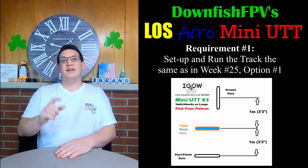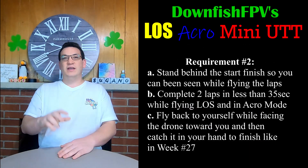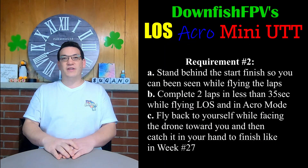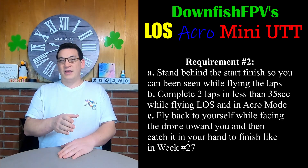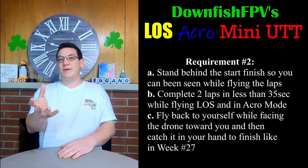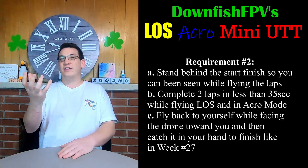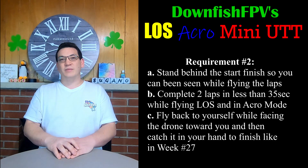Requirement number one is that you set up the track the same way you did for week number 25's option number one. Requirement number two is that you complete two laps while flying line of sight and in acro mode, and from the start of your first lap to the finish of your second lap you must be done in less than 35 seconds. Then after you complete your second lap and go through the start-finish gate, you have to fly back to yourself, look at yourself, and catch the drone in your hand to complete the trick — just like the end of week number 27.